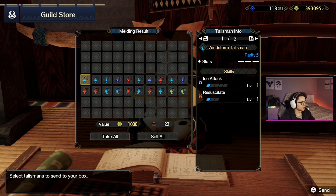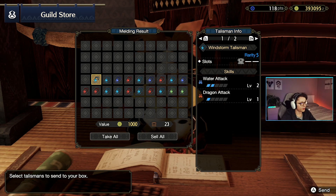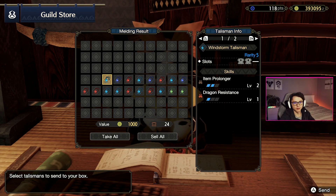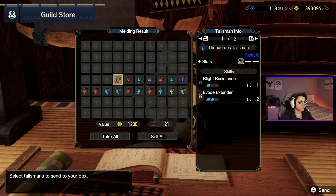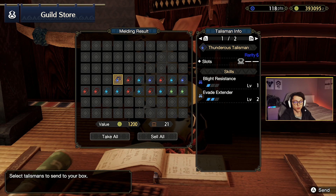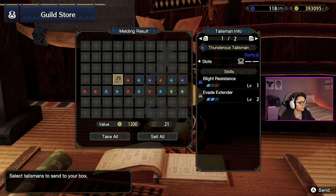Ice attack, resuscitate, no slots — get out of here. Water attack, dragon attack, a single slot — when are you going to combine those attack types? Probably never, so not interested. Item prolonger, dragon resistance — not for me, simple as that. Blight resistance, evade extender, and a level 2 slot — we've got the evade extender again. Bummer that it isn't a better primary skill like weakness exploit or quick sheath. Evade extender is quite a fun ability, really do like it, but not for me this time.